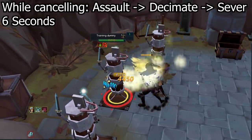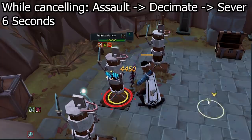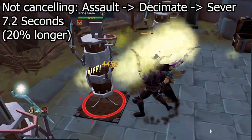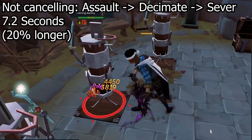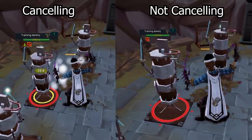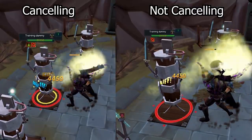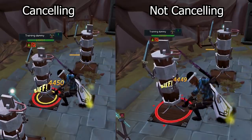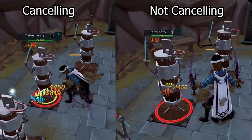The timings may take a little to get used to, but once you have a feel for it, cancelling Assault increases your damage significantly. If you're channelling that ability for an extra 1.2 seconds every use, that's extra damage and extra adrenaline wasted. It's really good to do this simple thing and increase your DPS — these are ways to improve without even getting any gear upgrades.